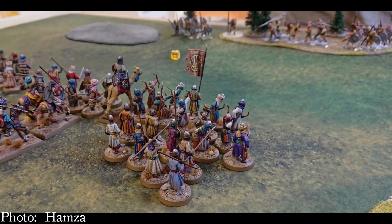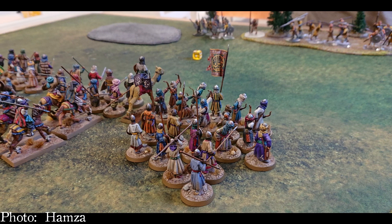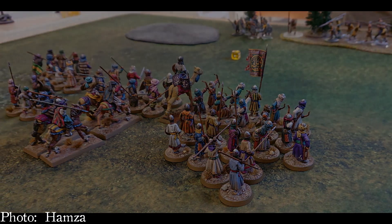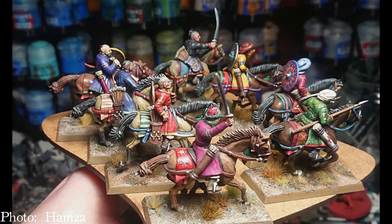A good all-round warband composition would be your warlord, three points of hearthguard split between a unit of 6 with melee weapons and a unit of 6 with composite bows, a point of mounted warriors with composite bows, a point of warriors on foot, and a point of levy archers.